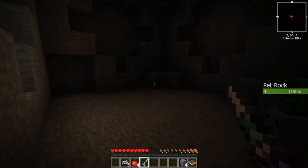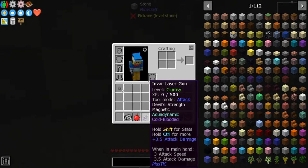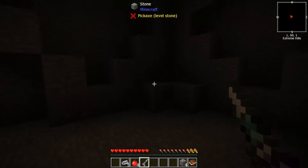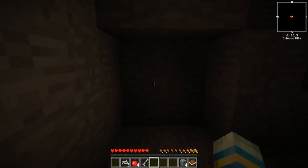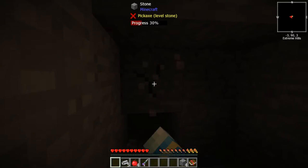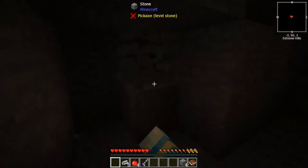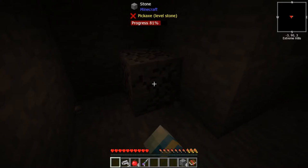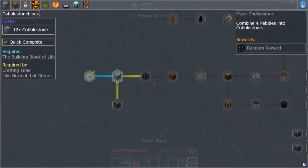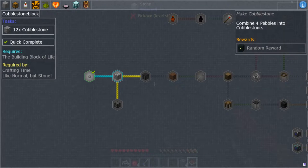I got a freaking laser gun! I'm not sure how I shoot this thing. I guess I have to get ammo for it. We get a Stonium box — whatever that is, it's pretty cool. We have to make 12 of these to move on to the next quest. I think this episode I'm gonna accomplish all the way maybe to getting a tree.